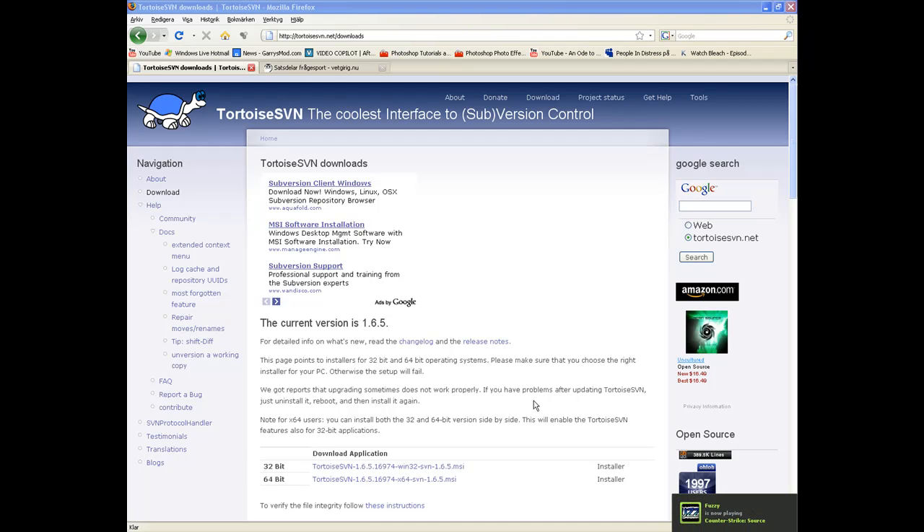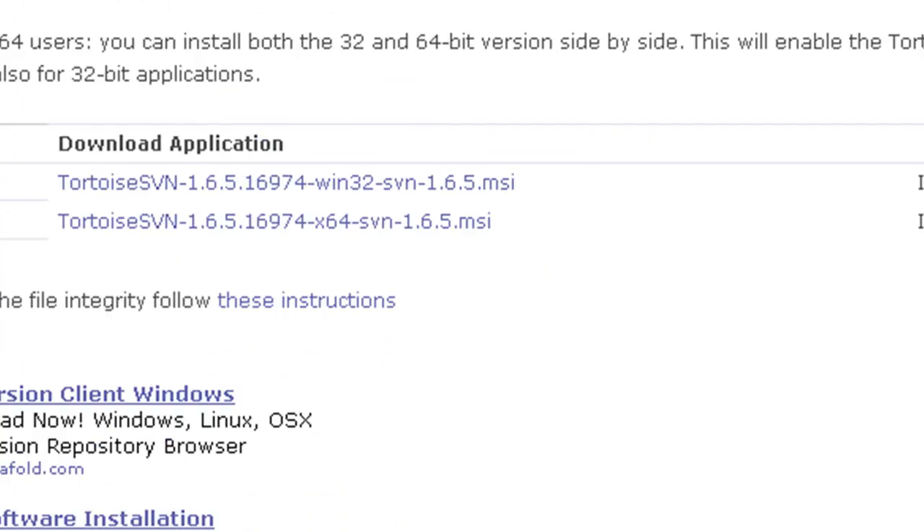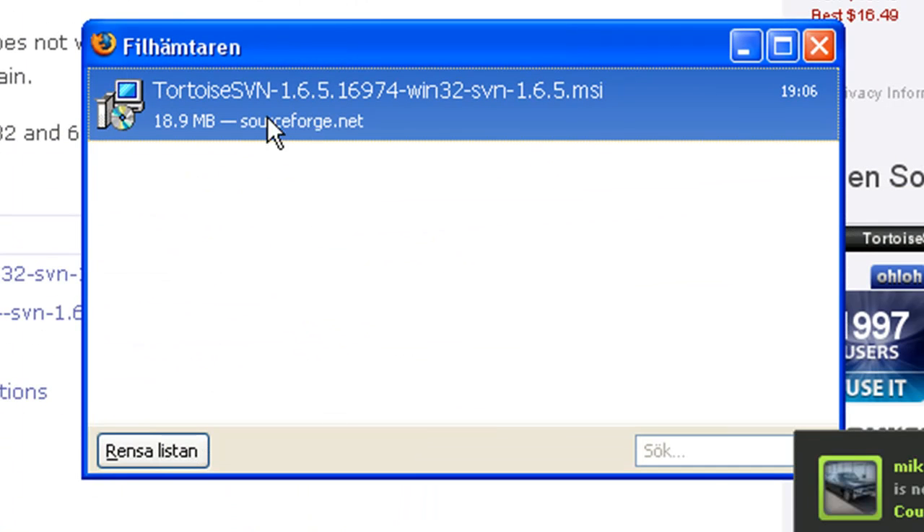I have a link in the description for this website. Just go down and you see something called 'Download Application'. You just take 32-bit or 64-bit. I've already downloaded this to save time.